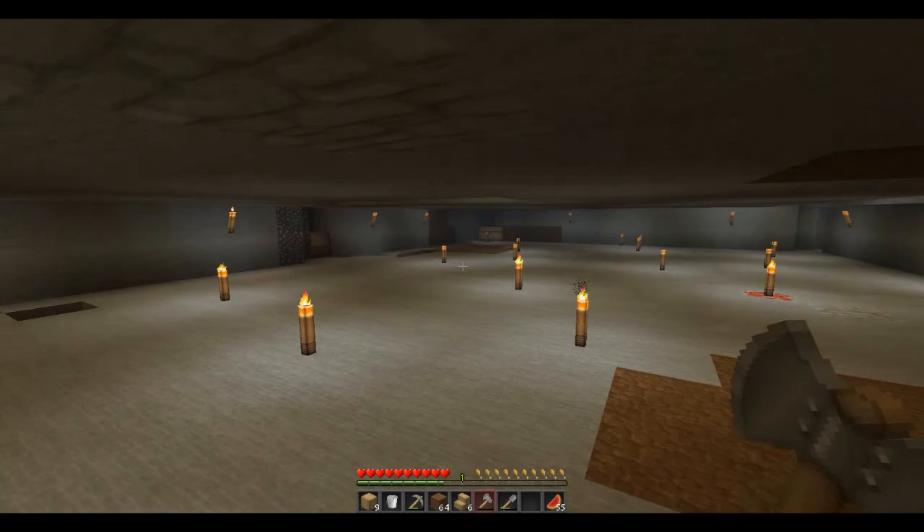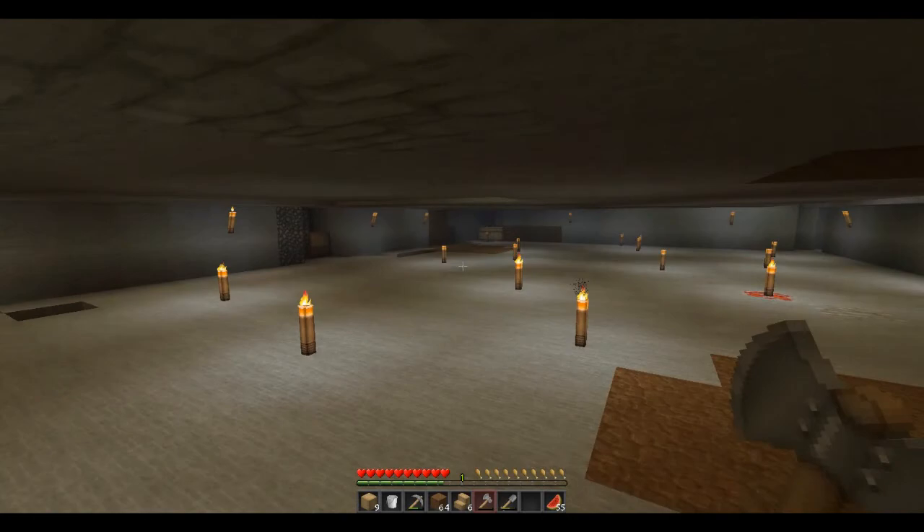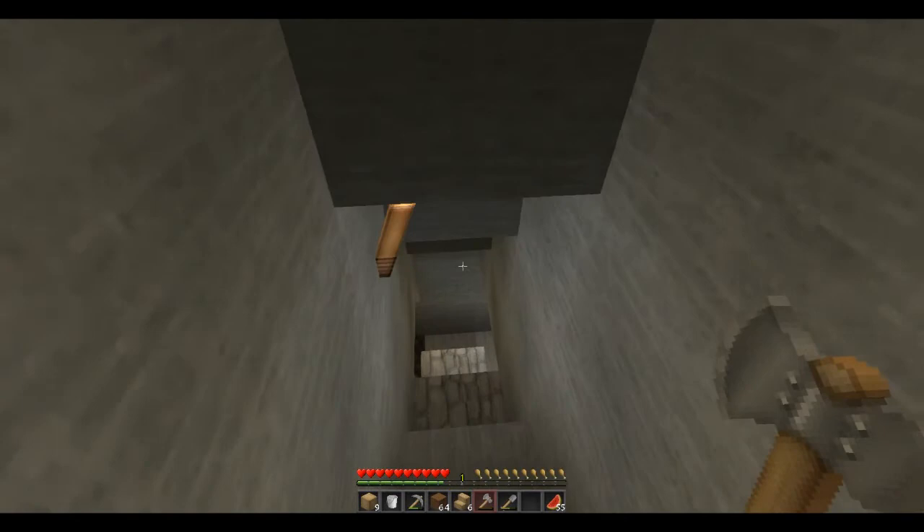We got a bunch of stuff down here. I plan on turning this into like a mega chest thing. And down here we got a little bit more area and it's just kind of like the bottom of the level. You can see there's lava and stuff everywhere.